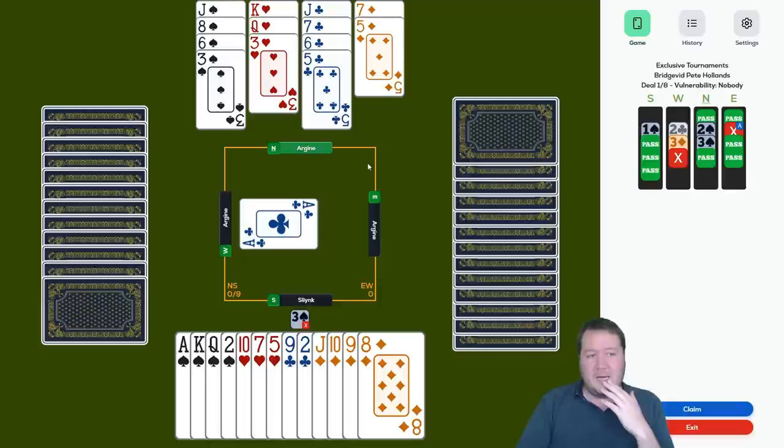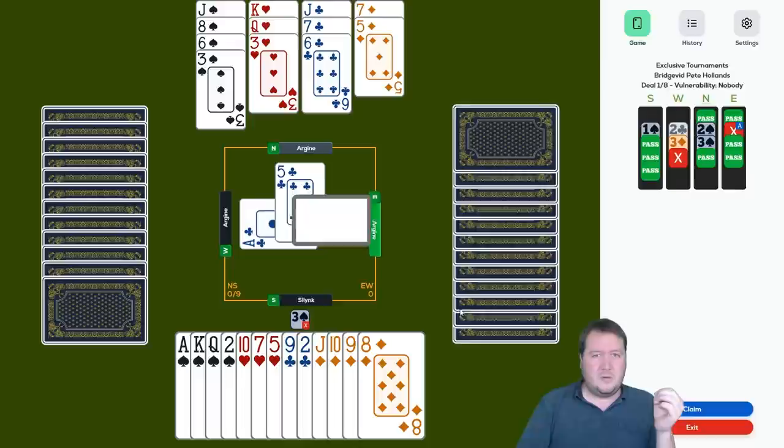We have two diamond losers, two club losers, and a heart loser off the top, so I'm not making this. East has both minors and as a passed hand, dummy has got seven points, and West doubled me for penalties and has five hearts and four diamonds.